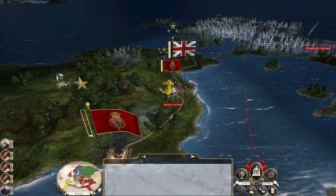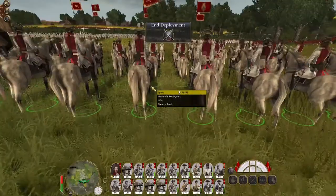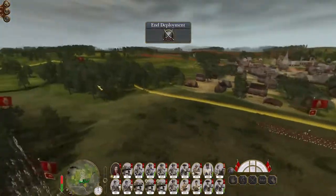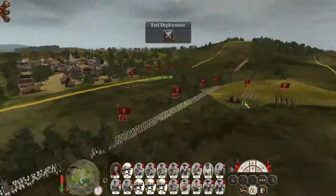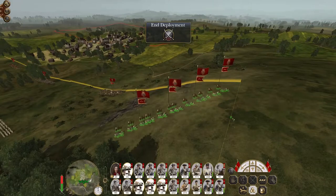I'd like to build a church school in Dublin - in Ireland I don't really need it to convert the population, but it's to try and generate a priest to then send over to the mainland, because there's a chance it might take me a couple of turns before I cross over. There's a fantastic position for artillery up here commanding the high ground.